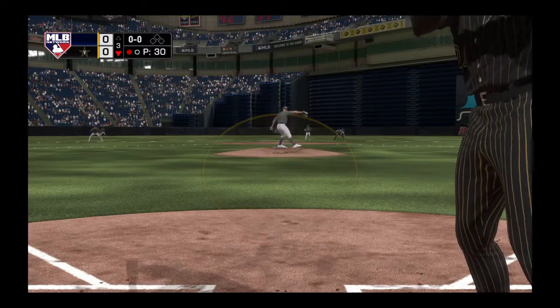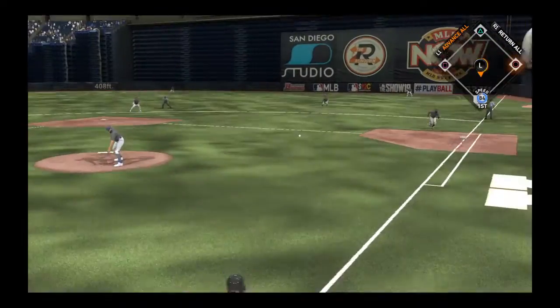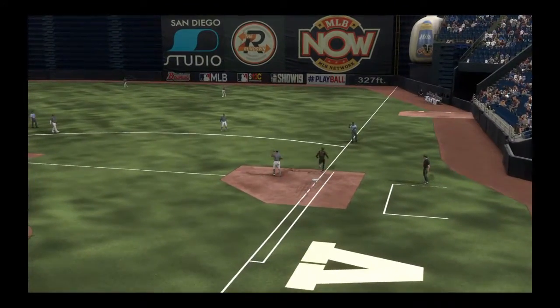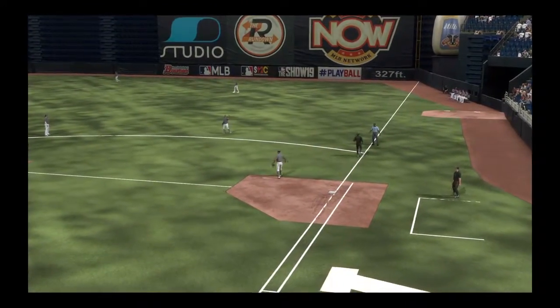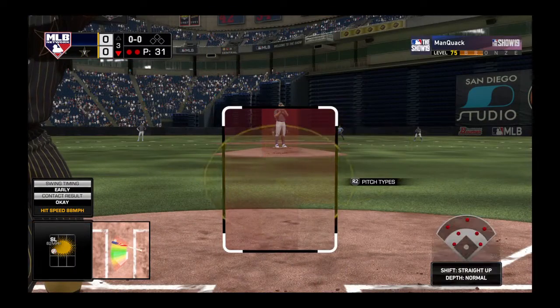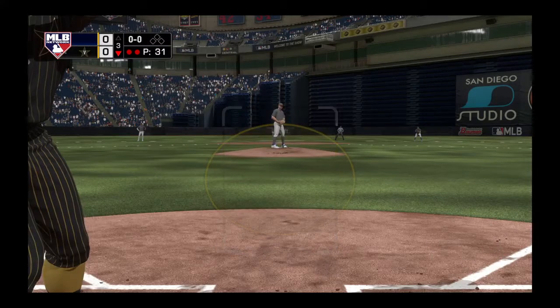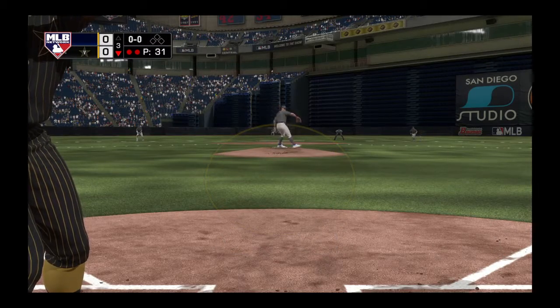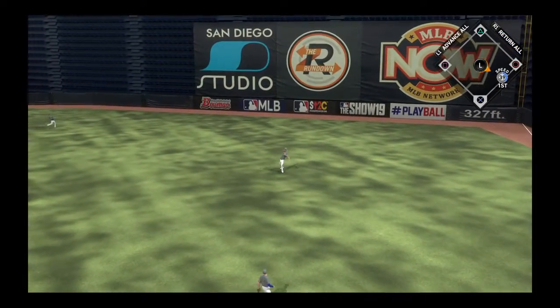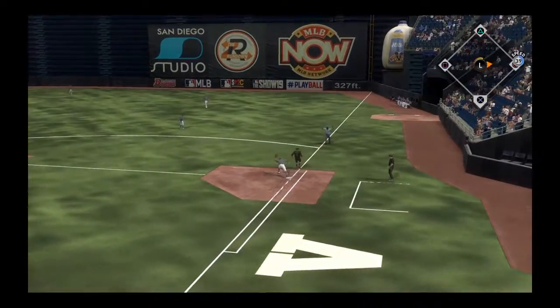Infield in the over shift. Now the pitch — on the ground to the right side. There is Altuve — gets him from shallow right, and there's out number two. So bases are empty here with two outs, and here is the killer, Harmon Killebrew. Liner towards second, and that's in there — some life here with two on.